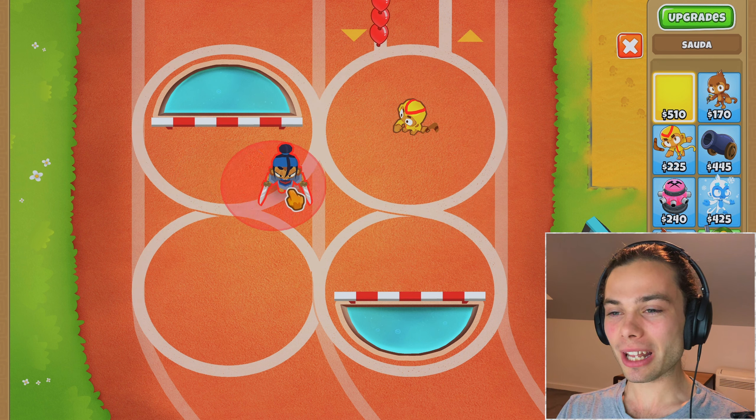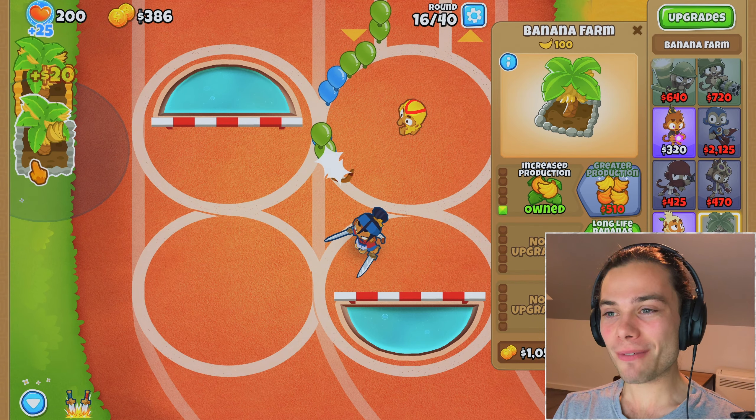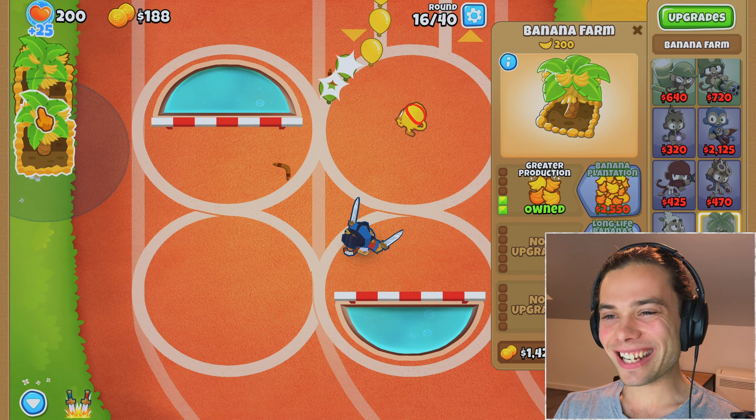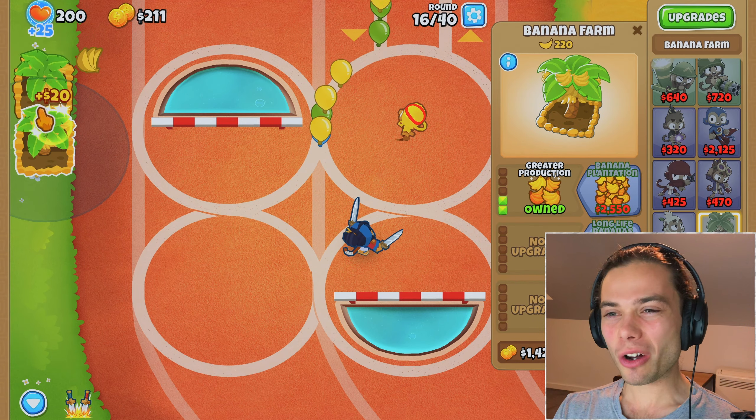I do want to be careful with how I place these, because would coming down here be better than over here? I'm not too sure. Even though Sorda would be lovely to have down here, I think by the time I have the Glaive Lord, it should be better. Sorda can also come down and hang out here while I try and find the right spot for this boomerang monkey. But right now I just need to be getting banana farms.